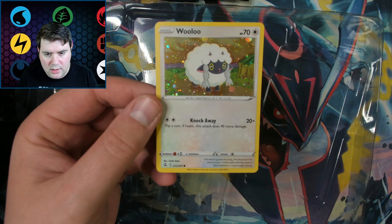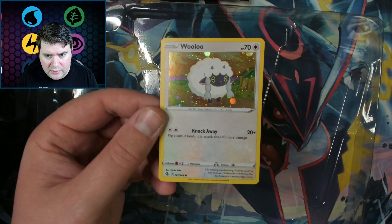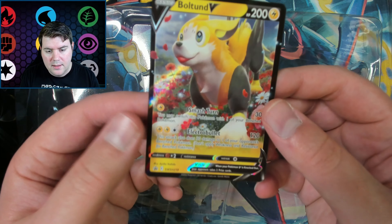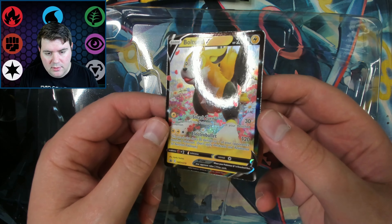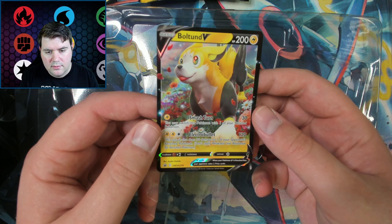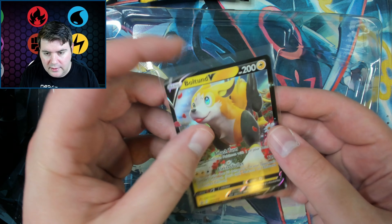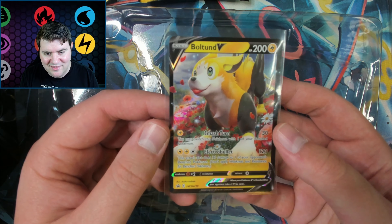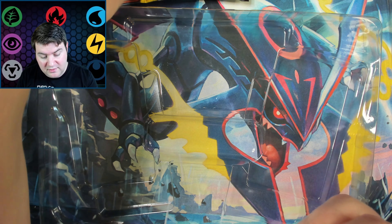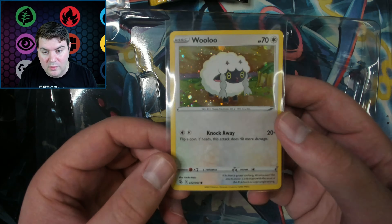We have the random Wooloo holo. I know it's kind of blurry, but it is what it is. Love that pattern though — they need to bring that back, I say it every time. We also have a very nice Boltund promo in the flowers. It's actually a very nice art — a little tongue sticking out, looking very cute. I might as well sleeve up that Wooloo, because it's unique. This is the only holo Wooloo to exist currently.